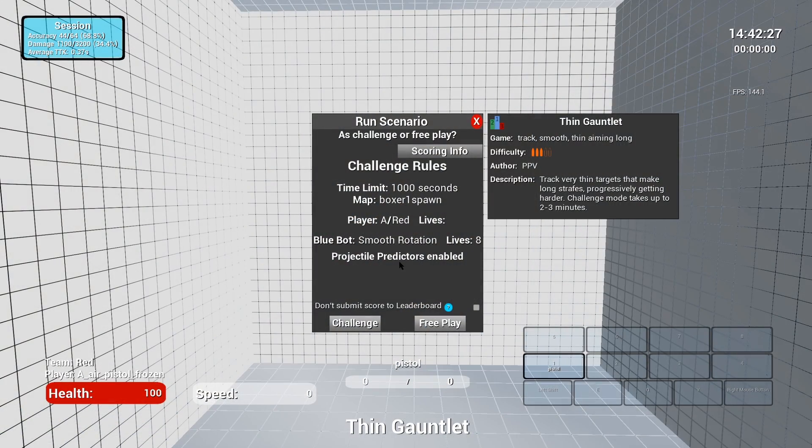Thank you so much for your time, and let's go ahead and get started with the video. All of the drills that I put down are going to be really precision-intense. We're going to work on our precision and micro adjustments only, because this game focuses a lot on your crosshair placement and adjusting your crosshair from where it is to where the other person's head is. It's usually not too far away, and the heads are usually kind of small, so you want to remember that. Let's go ahead and get started with the Thin Gauntlet, which is our first one.